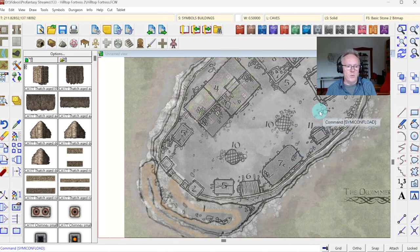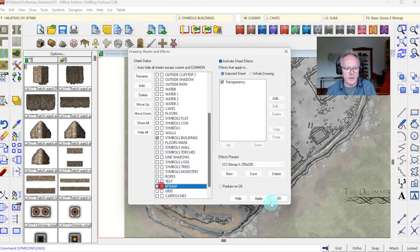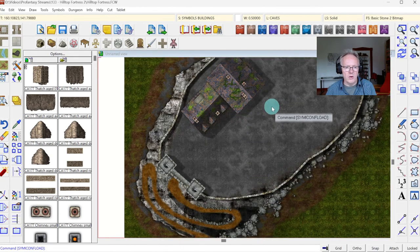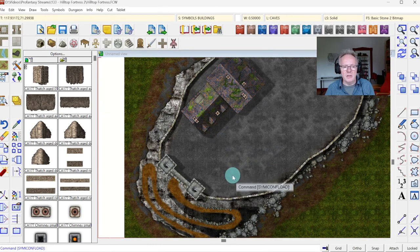Here we are — we've built the little path going up to the hilltop fort, got the towers of the gatehouse, the wall, and put in the first bit of the house. But it's not quite what I wanted. If I hide the bitmap, that house is quite a lot more elaborate than the one in my bitmap sketch. It's a symbol I took from the dark city Darklands style, but I want more control and to use the house command from City Designer.